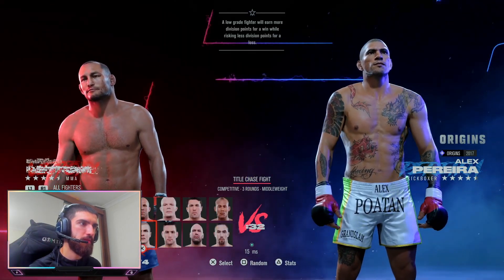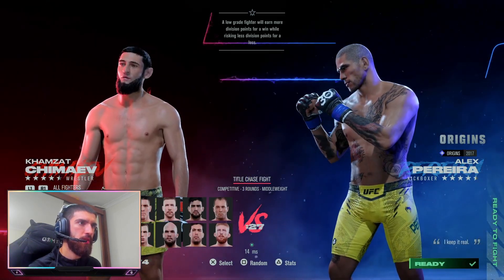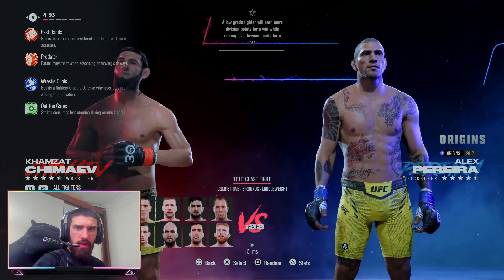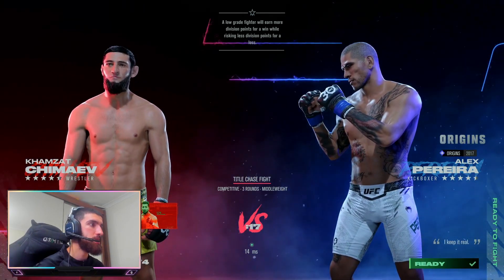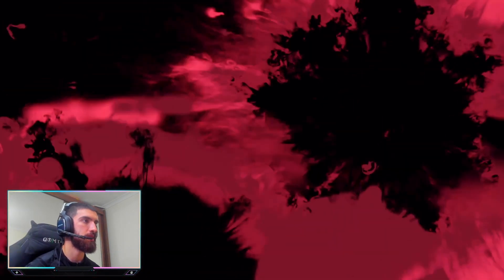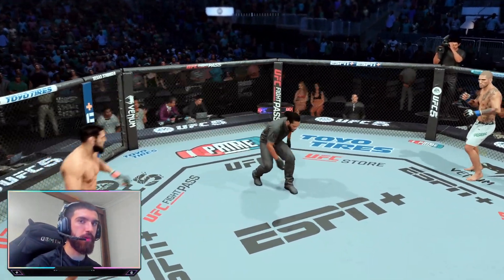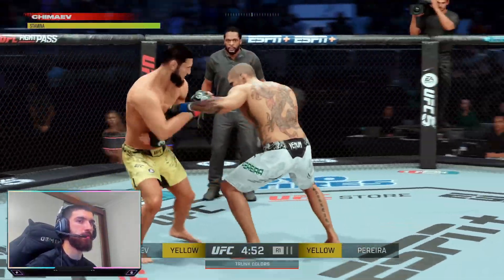Apparently Khamzat's been changed at middleweight. He's four and a half stars now. He's got plus one block, plus one head movement, plus two kick power, plus two leg health. I want to see if they've given him the backpack, because he went for a backpack against Kamaru Usman and he doesn't have the backpack in his game. So he's got 90 on block, 90 head movement, 89 kick power, and 90 leg health.